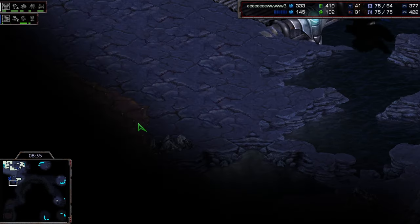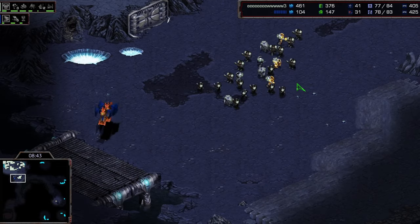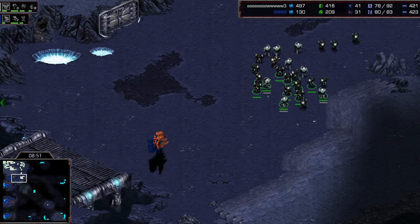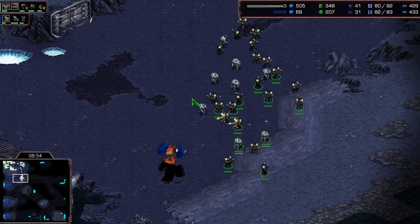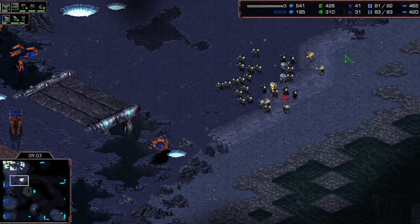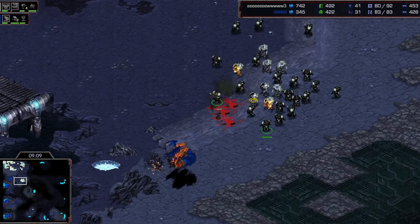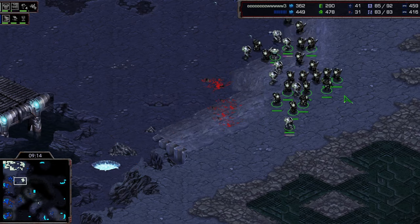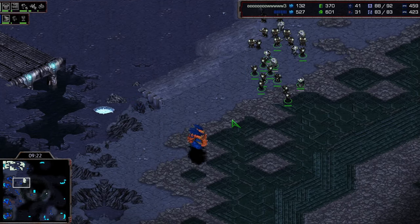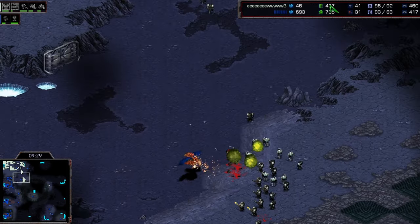Scan's scans have been going down everywhere — he's checked basically every location except the hidden base and still can't see it. He just barely can see the creep — that was very close but he didn't actually spot it. Hydras are on the way, hydra speed is coming up as well. The greater spire is just about done. Marines moving out on the map — if he had just walked a little bit closer he would have seen that base and forced an engagement. Ship weapon starts; he's going for valkyries to defend this push. Two on the way, but guardians are about to morph.